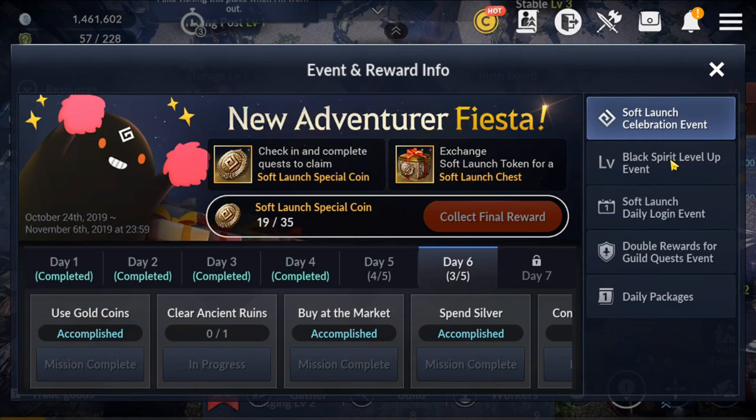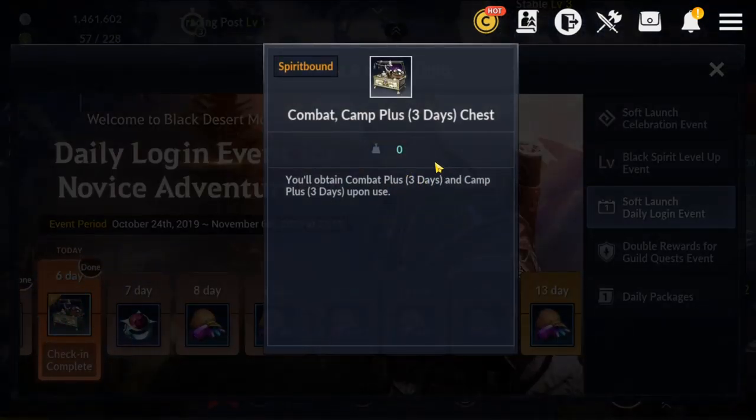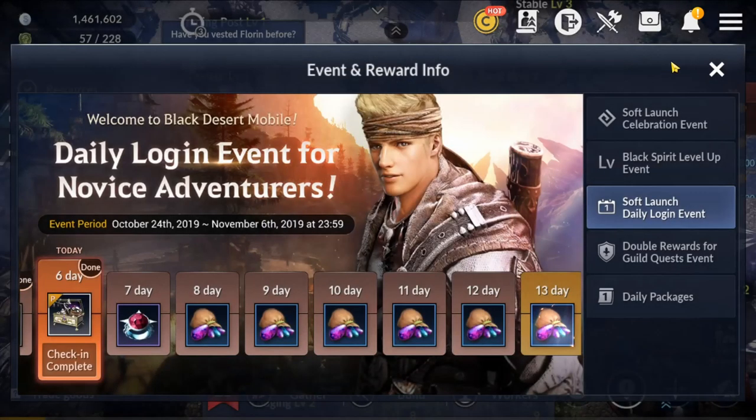In the soft launch there is also a daily event on the sixth day that gives you a three-day Camp Plus, which is the same thing lasting three days. You can save these and use them a little bit later if they give them to you on global launch, or use them straight away.